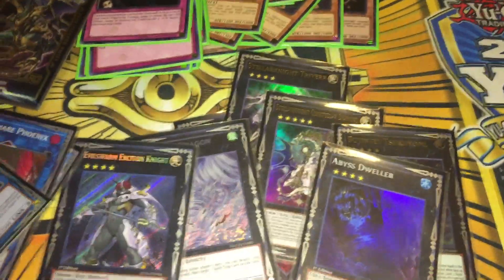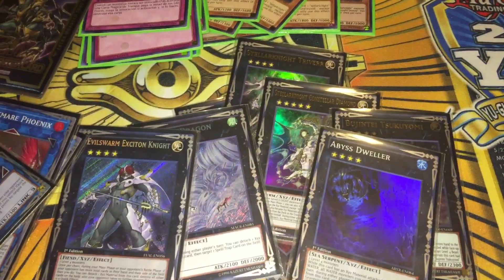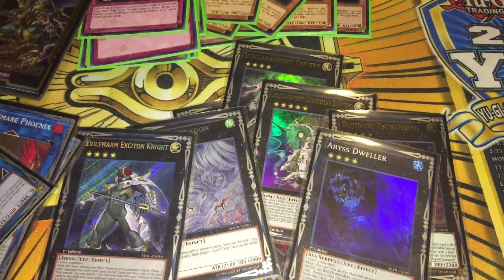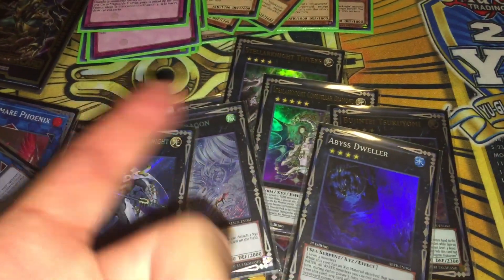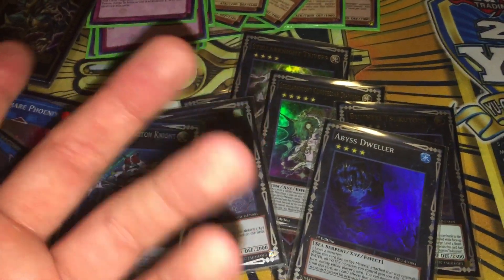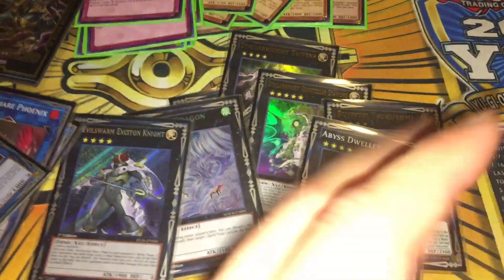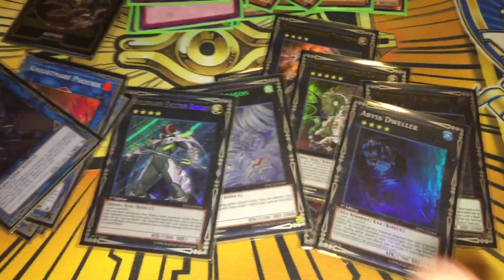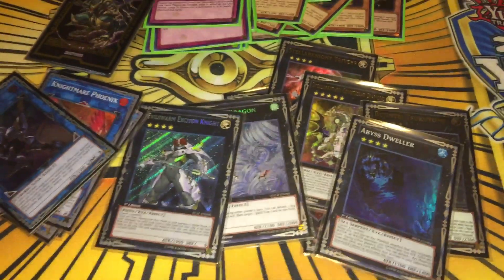Hopefully you guys enjoyed this profile. Triver is one heck of a card — once you begin spamming Triver you get to reuse your Fiendish Chains and Call of the Haunteds, which by the way, Fiendish Chain could be Fogblade if you really wanted to do that, but I just don't have any and I'm not sure there's much merit to using that one more. Anyway, that's my profile. Let me know what you guys think down below, and I will talk to you later. Peace.